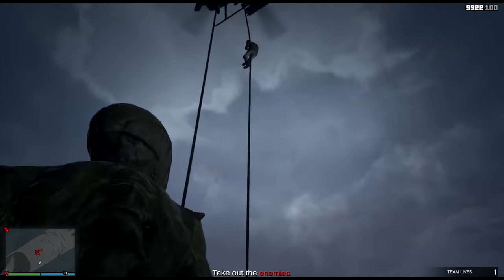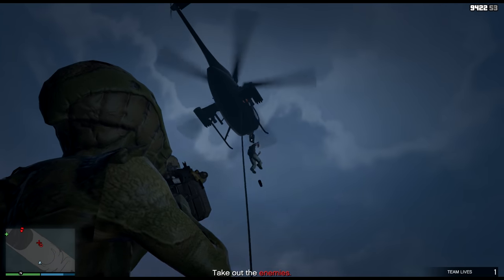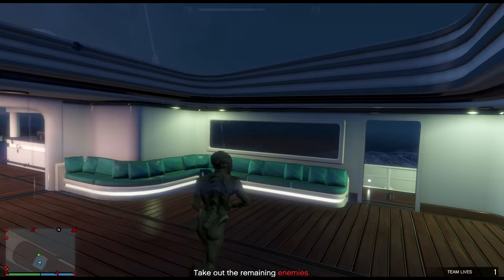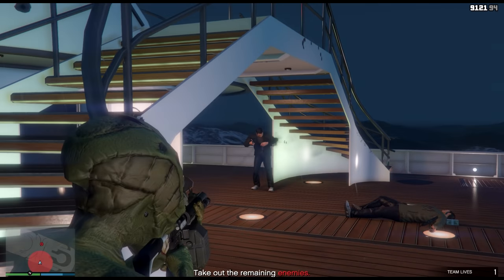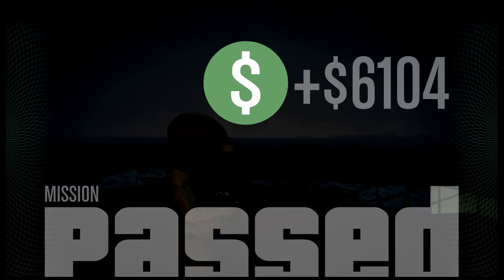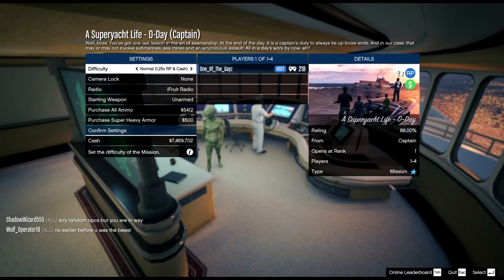There will be another wave of enemies coming to your boat — around four to five waves total, with a lot of NPCs coming out of nowhere. Take out their helicopters as well. Then out of nowhere your electricity comes back on, and a whole bunch of helicopters show up. This is when your yacht's defenses go online and automatically take out all the helicopters for you. Take out the remaining enemies and you're done. Mission passed — $36,000 and around 6,500 RP.